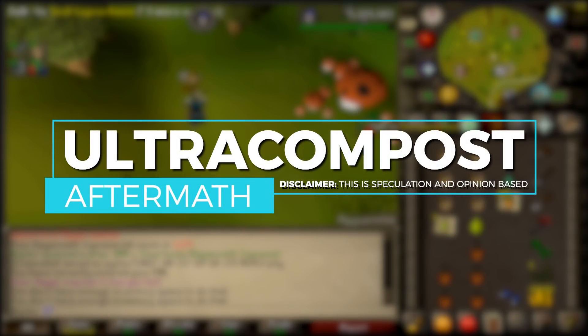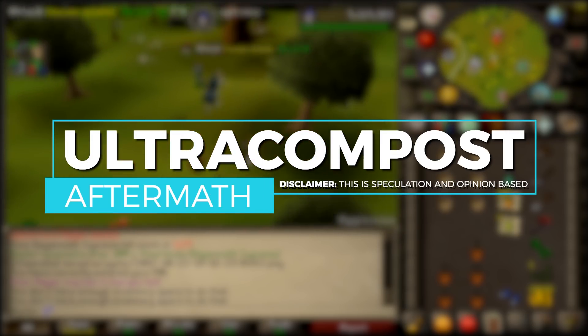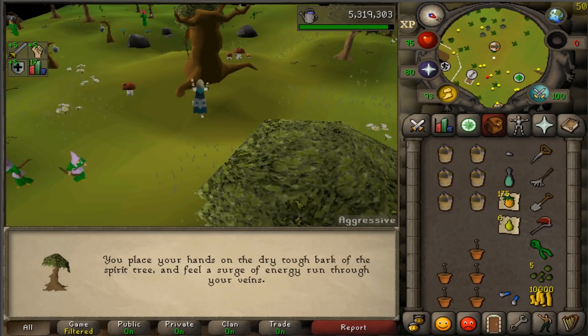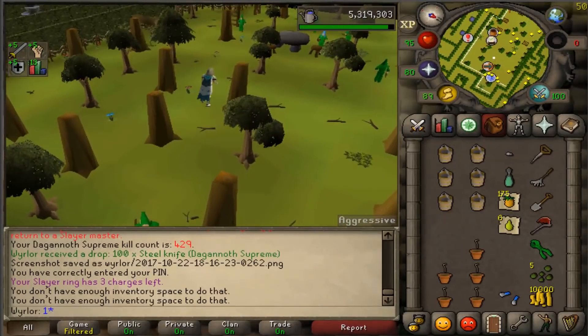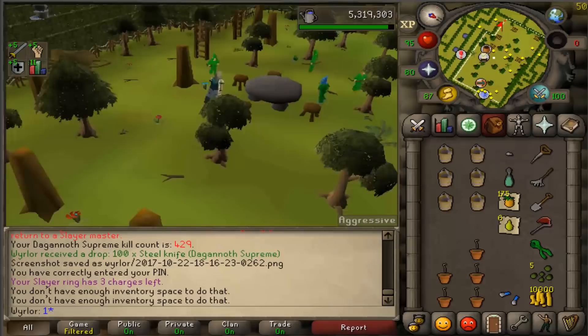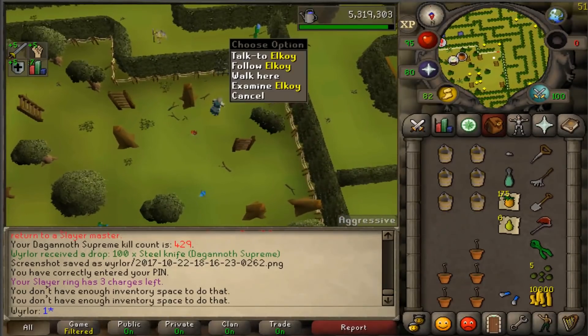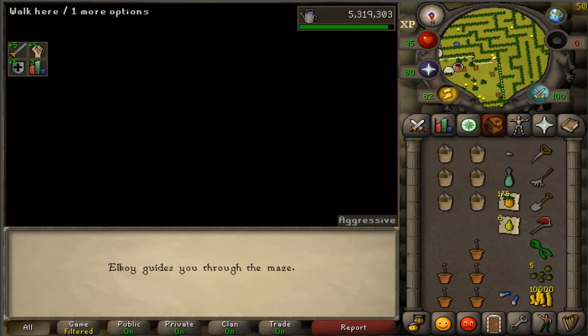Before we get into the numbers, I want to give a brief overview on what ultra compost actually does. Ultra compost was released along with the Fossil Island updates. It's created by adding two volcanic ash to a super compost, or by using the Fertile Soil spell while having two volcanic ash in your inventory, assuming you've unlocked that spell by purchasing it at the Volcanic Mine reward store.